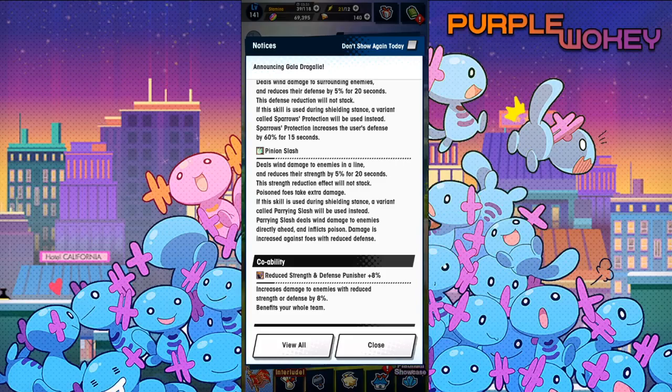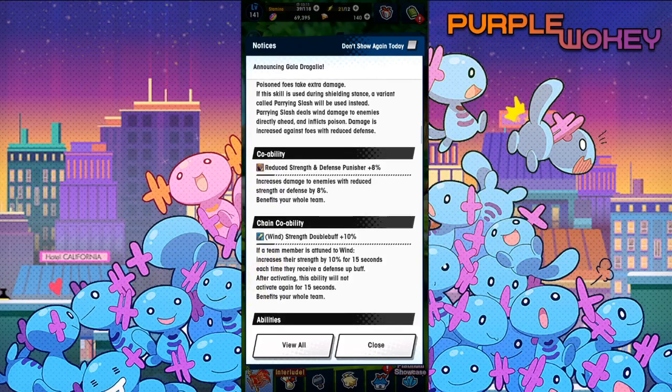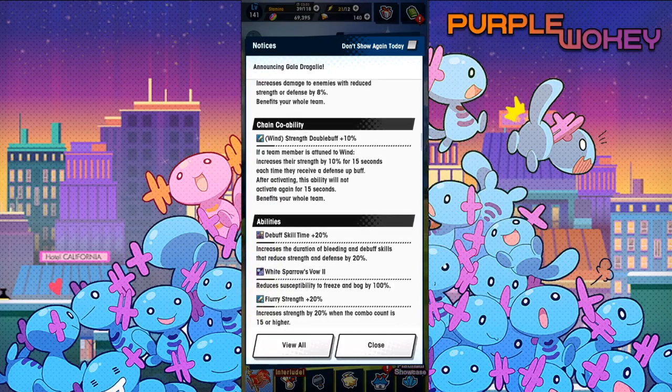Sparrow's Protection increases the user's defense by 60% for 15 seconds. Pinion Slash deals wind damage to the enemy in a line and reduces their strength by 5% for 20 seconds. This strength reduction effect will not stack. Poisoned foes take extra damage.